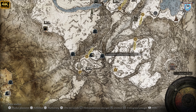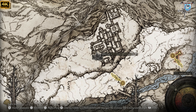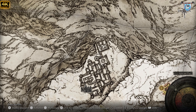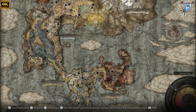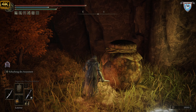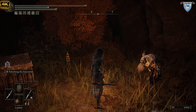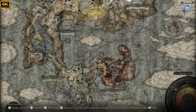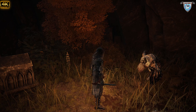Hier kommt ihr ganz normal in das Schneegebiet während der Hauptstory. An dieser Stelle müsst ihr im Schloss sowohl Captain Nehl oder Kommandant Nehl platt machen. Hier oben findet ihr das eine Teil, und hier unten im Dorf der Albinaurix kriegt ihr das zweite Teil.